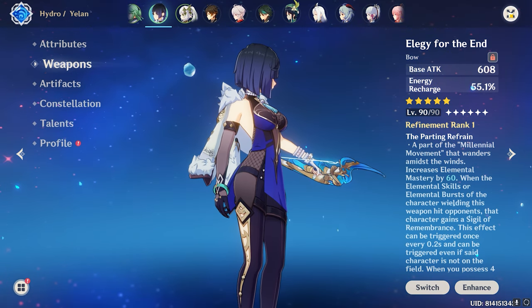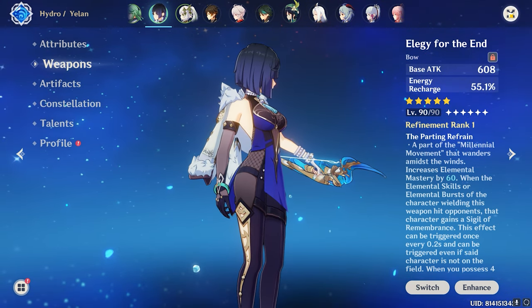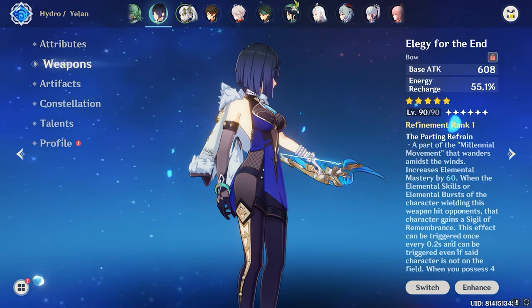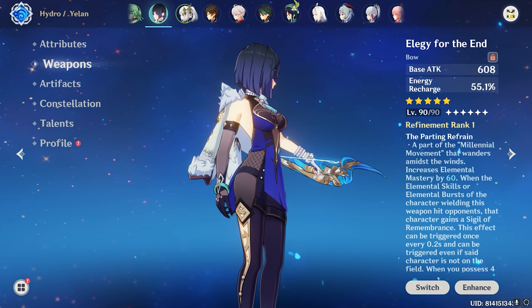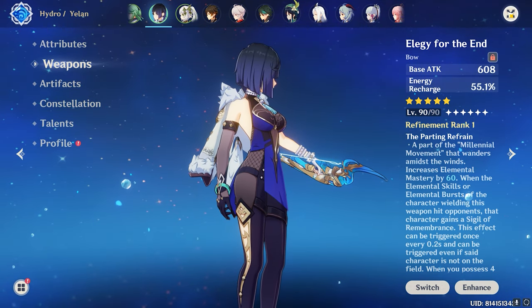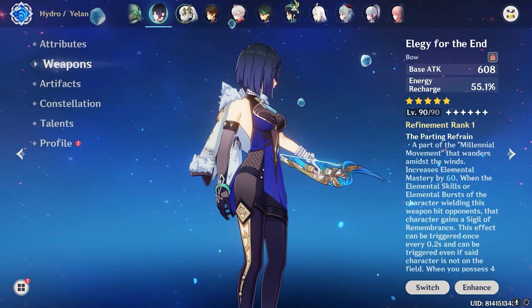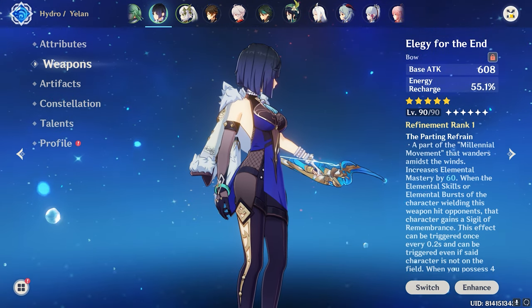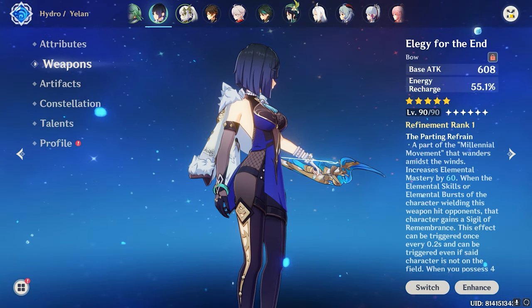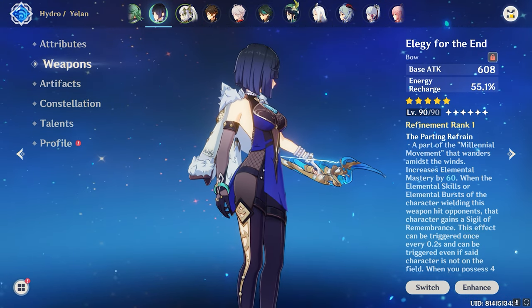To recap the top five bow weapons for Lyney: number five is Skyward Harp, number four is Amos' Bow, number three is Polar Star, number two is Aqua Simulacra, and number one is the First Great Magic. Thank you guys for watching. If you liked the video, hit the like button. If you have any questions, please comment below and I'll try to answer. Share this video with your friends, subscribe to my channel, and I'll see you in the next video — bye bye, take care!